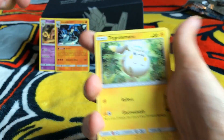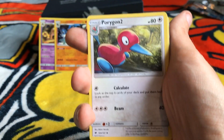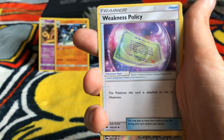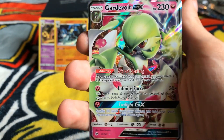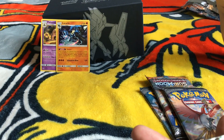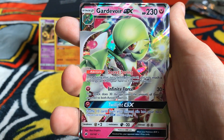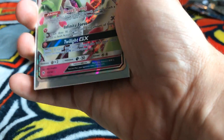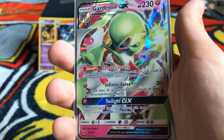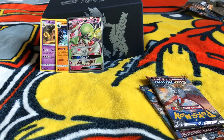Pack five. We have Togedemaru, Wimpod, Alolan Rattata, Magikarp, Pansy, Poipole, Porygon2, Weakness Policy, a reverse Bewear, and a Gardevoir GX — I almost said EX, I'm getting behind the times. That's a lovely card. They do so many Gardevoir GX and EXs — it's a very popular Pokemon. It's a bit annoying in competitive VGC, but yeah, very nice card. Shuffle ten cards from your discard pile into your deck — that's a good way to prolong a match.